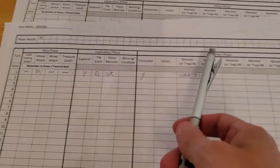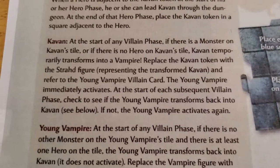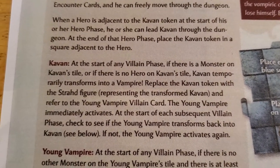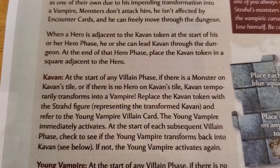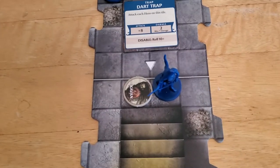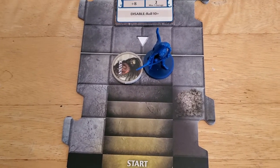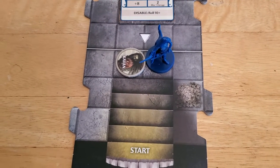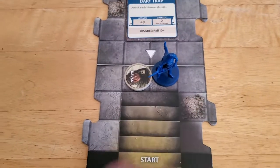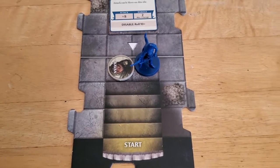We've already started the villain phase by handling the encounter. But at the beginning of the villain phase — if at the start of any villain phase there is a monster on Cavan's tile, or if there is no hero on Cavan's tile, Cavan temporarily transforms into a vampire. That's not the case right now, so we don't have to worry about it. We want to keep this condition as much as we can — make sure Cavan is always on a tile with a hero and no monsters at the beginning of a villain phase.